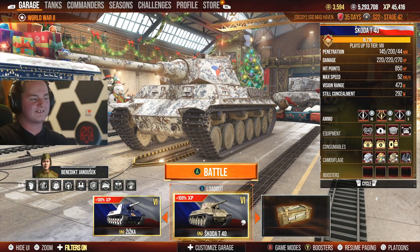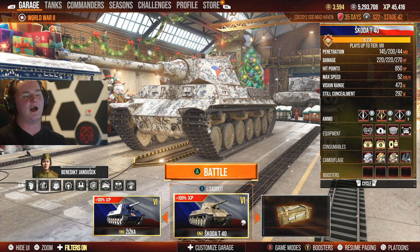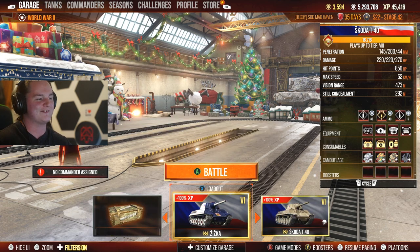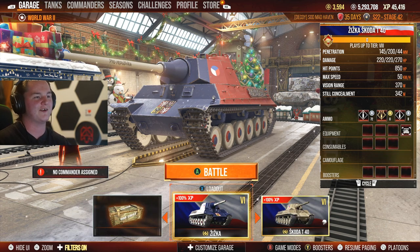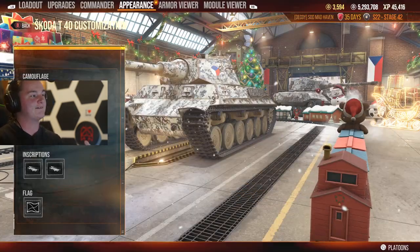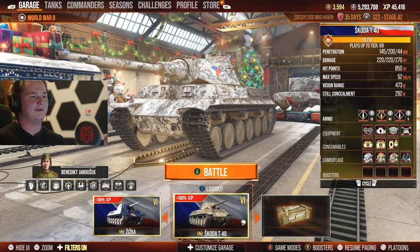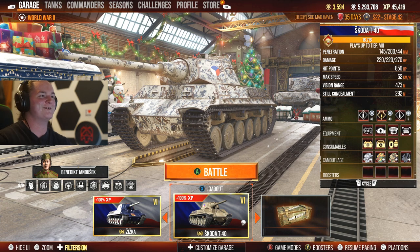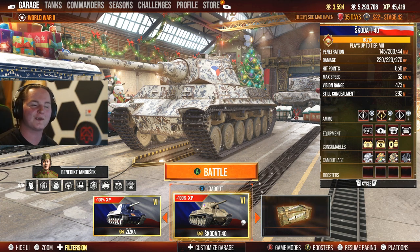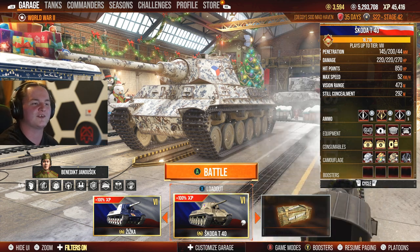Anyways you guys, that's my Skoda T40. I actually enjoy playing the Skoda T40 — ever since I got it, I've gotten this tank for free like four times. They also have a different skinned variant that I should probably use because I don't need to put camo on it, but I like having custom camouflage. This match was seven days ago and it's just been sitting there. I got a Pool's medal — do I want to make a video on it? I should just start making videos on tanks in general and just go over gameplay.